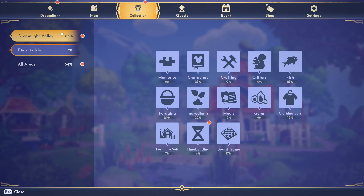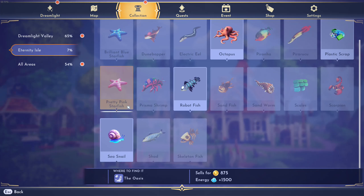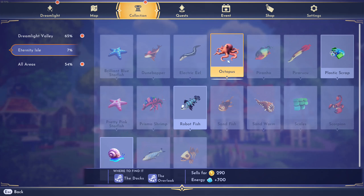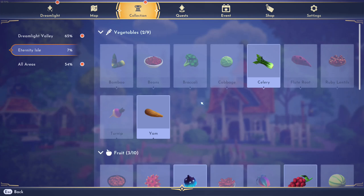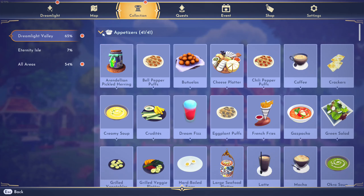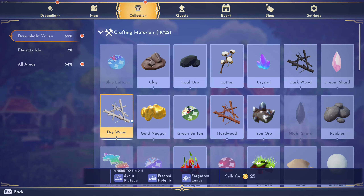I'm going to do one in Eternity Isle — it's pretty much the same thing. For instance, I want to find a fish to catch, and I need that specific fish for a quest or something. For instance, this octopus one — as you can see, it shows where to find it: the Docks and Overlook. This works the same as ingredients and Dreamlight Valley. Go to Foraging and you'll find the 'where to find it' button.